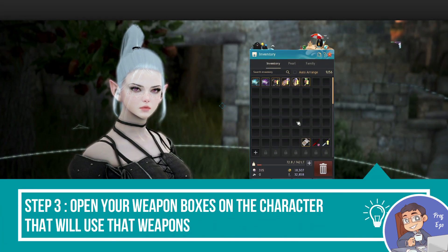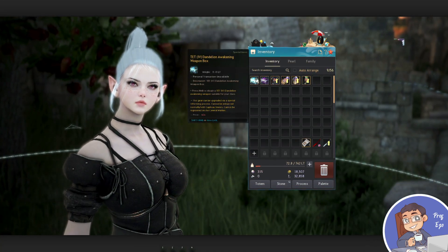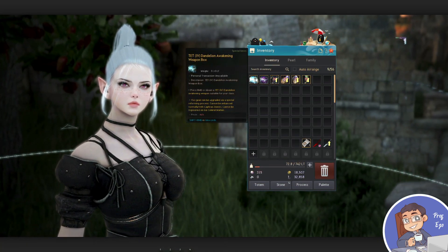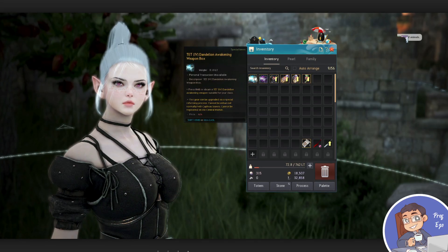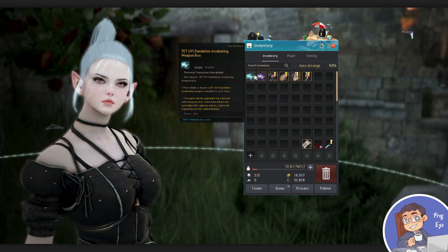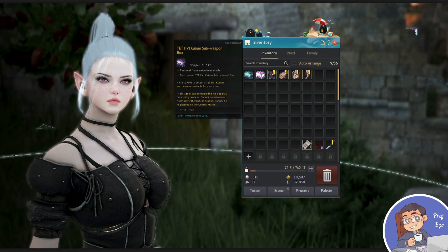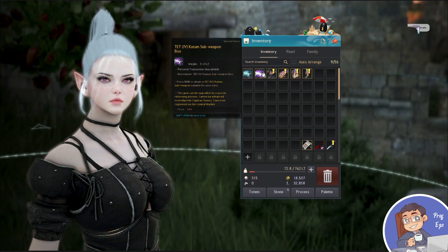Step three is kind of a reminder — open up the boxes that you exchange for the weapons on the character that you would want to use them on. For example, I used a shield for the Guardian and an awakening weapon for the DK, but both of them were converted into these weapon boxes, so be careful about that.